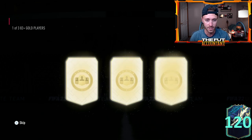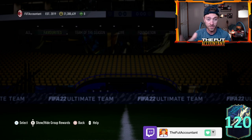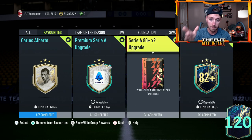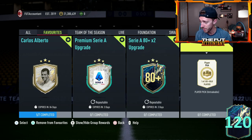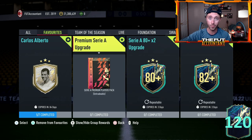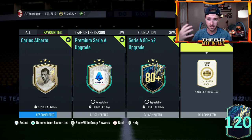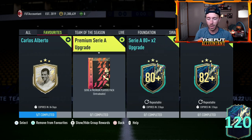So if you're not really interested in the Serie A Tots cards that much, stack some of these up and save them. See I got a Kune right there — those have been giving out really good fodder. I've gotten like three Tots cards from those player picks. I packed a Magnan from the Serie A 80 plus times two and I packed a Brozovic from the premium. So I've packed Tots cards from all three of these SBCs.